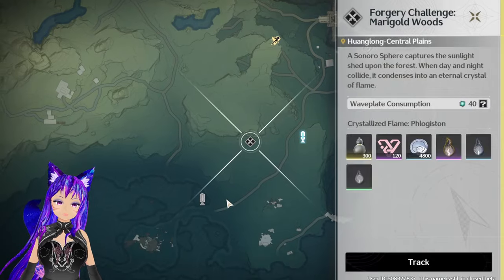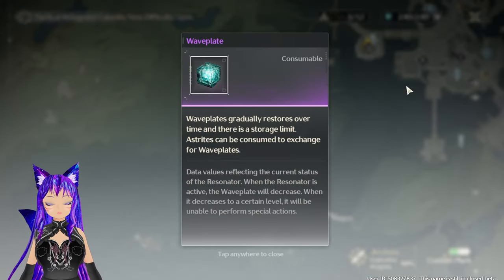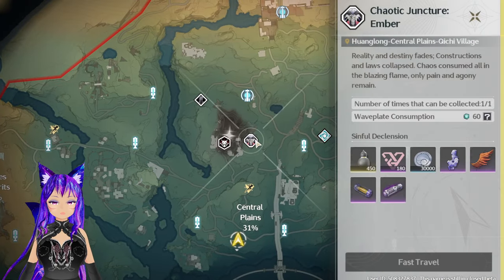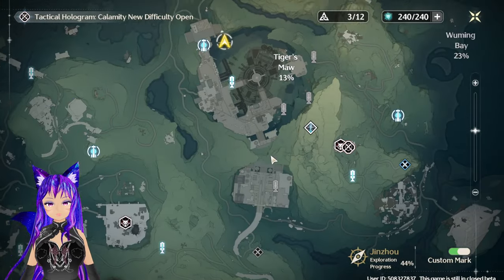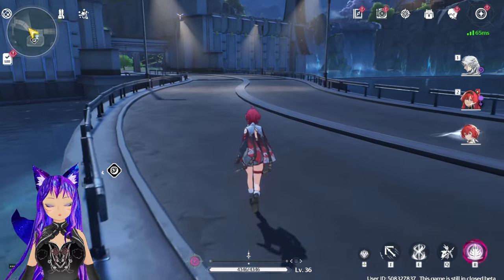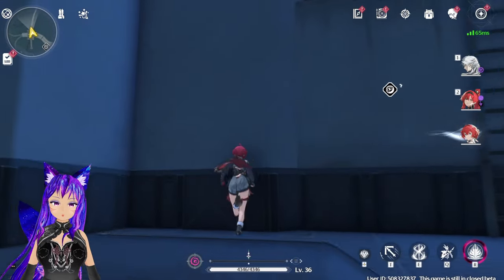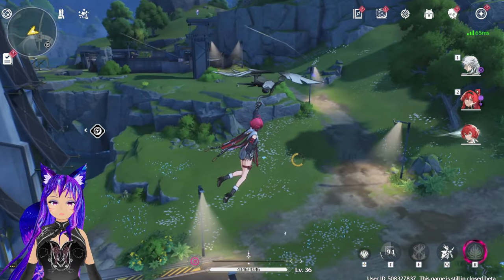There are hard challenges and the Waveplates — which is the energy system — cost either 60 or 40 per activity. Most of them cost 60. One thing that improved in Wuthering Waves CBT2 is that when you run, you don't consume any stamina, which is great. However, if you climb, you will consume stamina, so be aware so you don't fall off and die.